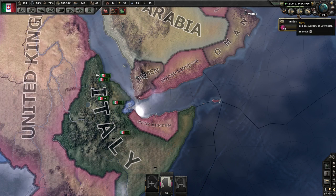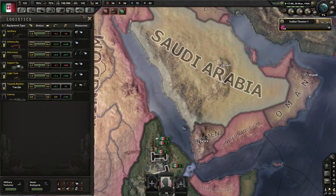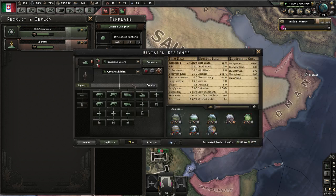Let's check supplies - 98%. We're short on artillery, a little bit of infantry equipment, and support equipment. The rest we're good. We've got to change this - this is pretty bad. And we've got to change this.